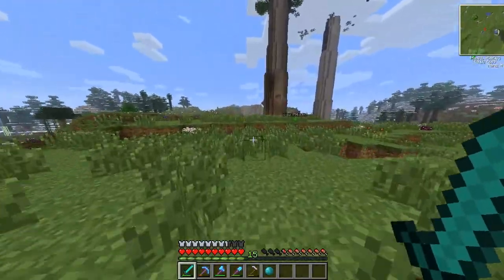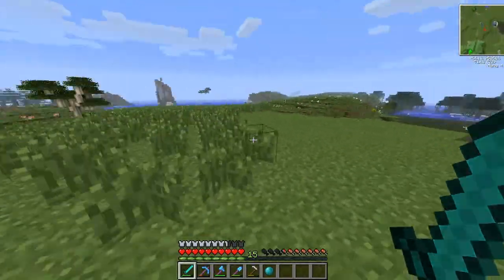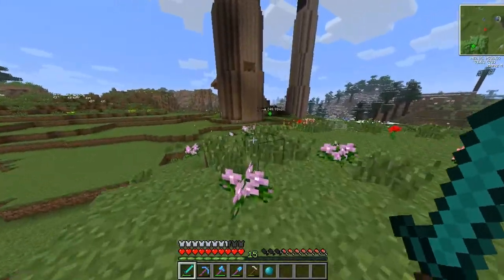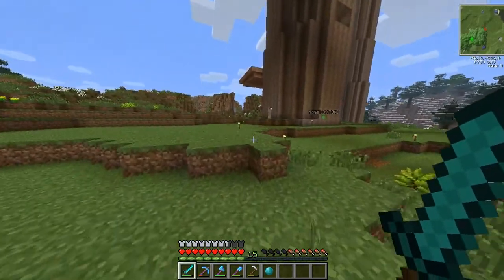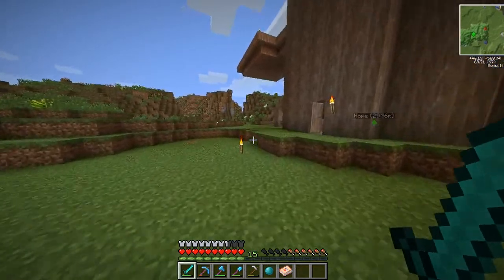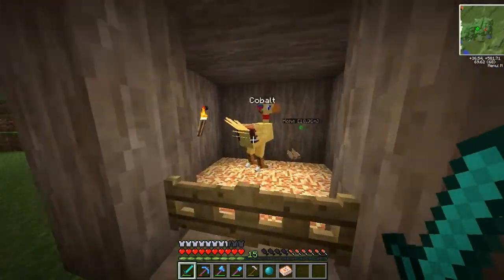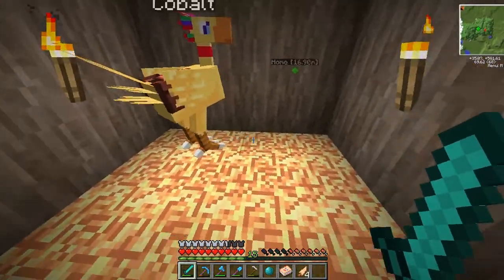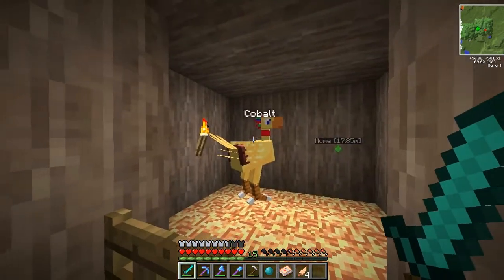I do want to put it somewhere kind of a little bit away from our treehouse, but obviously not too far away. I also need some food. I've also got a Chocopedia — someone commented to make one and I already had one by that point. Our Chocobo's name is actually Cobalt; that's its birth name and I didn't want to change it. Say hello to Cobalt, everyone.